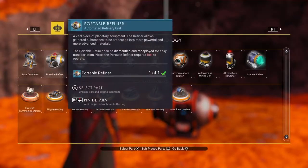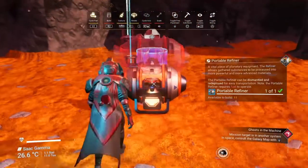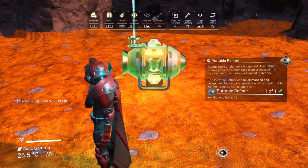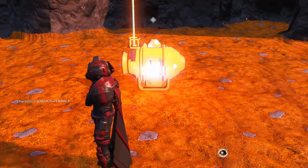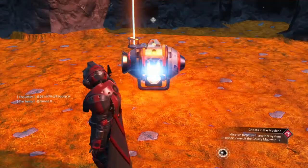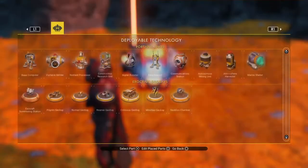You can keep tainted metal in there, it doesn't really matter — put anything you want in there, it doesn't have to be nanites. Then you need to get another refiner, place it, then get another one, place it, keep repeating this as many times as you can.